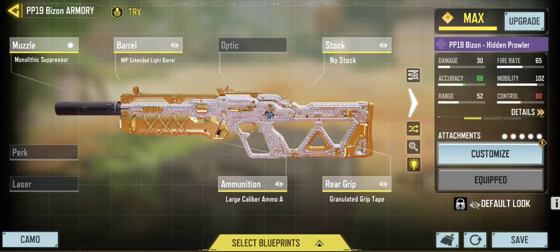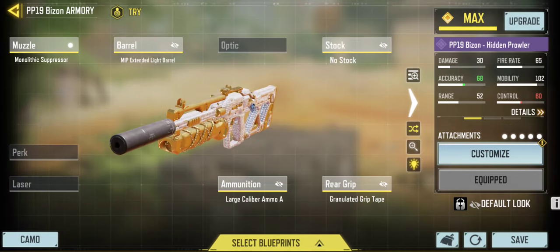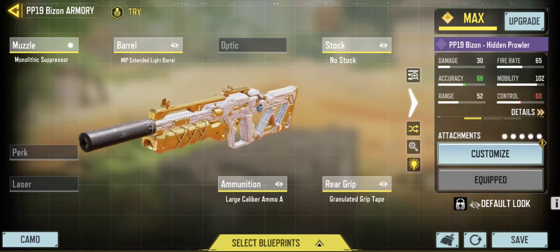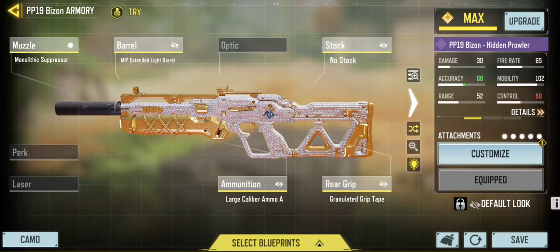Coming in at number 1, it is the PP19 Bison. I personally now see why people are saying the Bison is the number 1 meta weapon for the season, based on the buffs it has received recently and overall how it feels. Some people will say it's an easy gun to use — I agree, it is. But in the past before the nerfs and recent buffs, it was a harder weapon to use. The original base version felt better, and when it received the initial nerfs I could feel it wasn't what I expected.